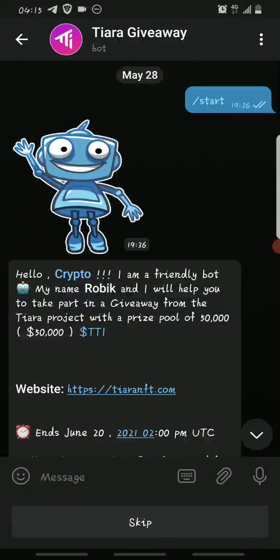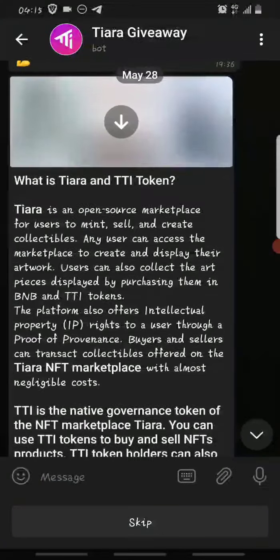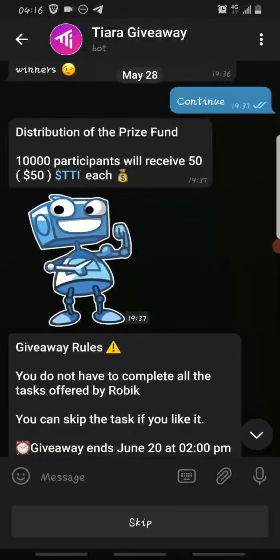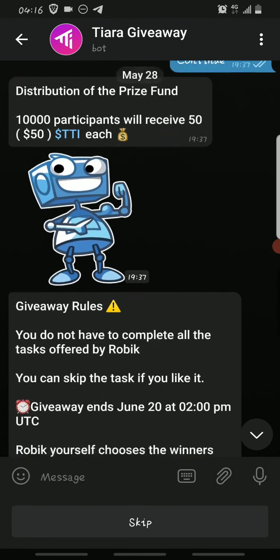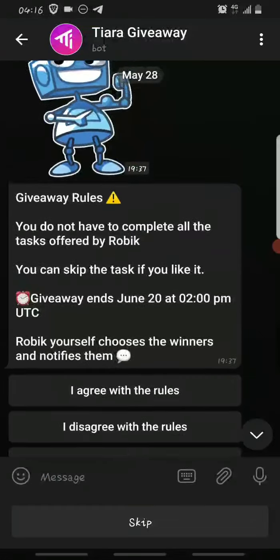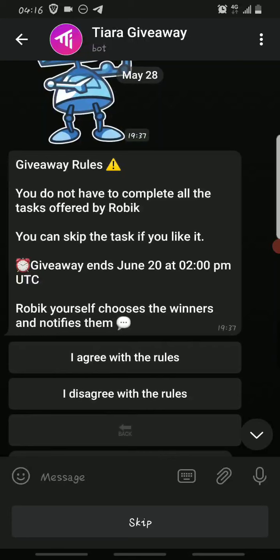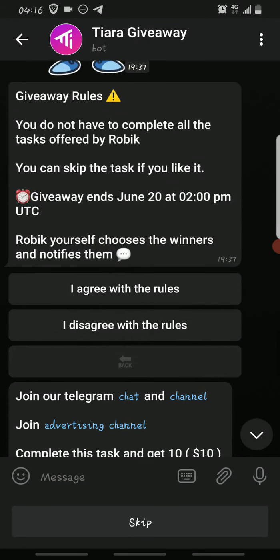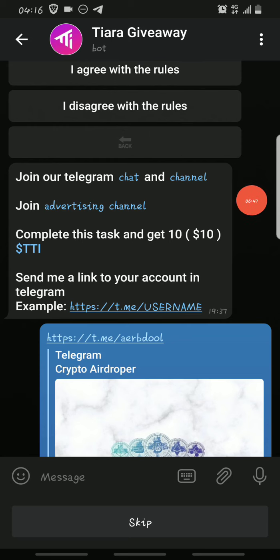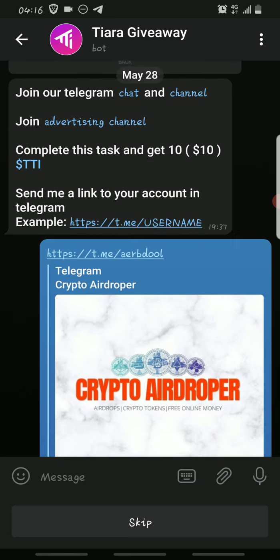Click on Start, and once you do it will introduce itself. Then click Continue — they will tell you more about the Tiara token. After that, click Continue again. The bot will also tell you the total amount that will be shared after the airdrop, and it will control who gets chosen to receive it. Then you agree with the rules to continue, and join all the channels — the chat, the channel, and the advertising channel — to get 10 TTI tokens.